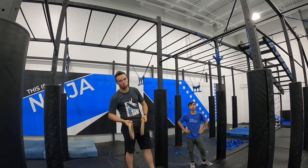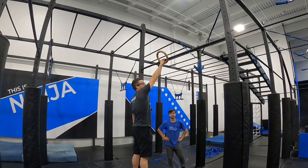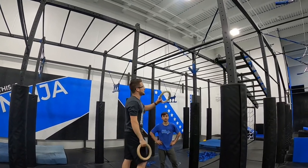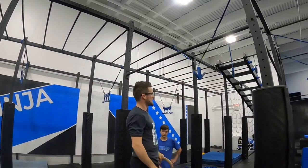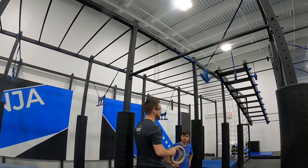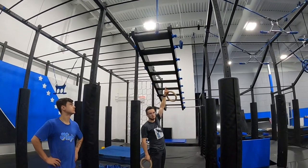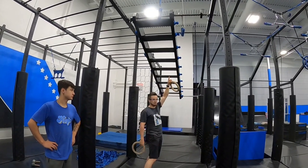Here you guys are only allowed the rings. We cannot use our hands on the anchors or the doorknobs. If you need to use this bar here for some reason, that's totally fine. Otherwise it's just the rings on the anchors and the doorknobs. This is a two-point obstacle — you're at halfway if you make contact with that anchor with the ring, not with your feet.